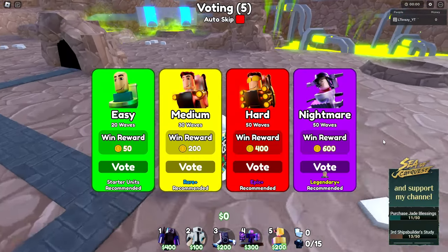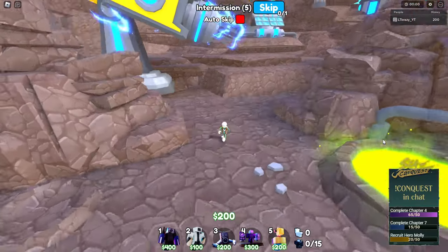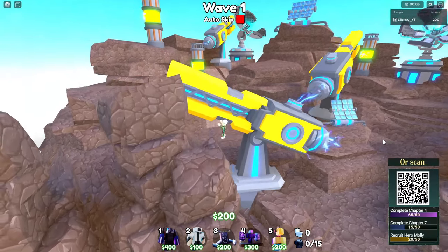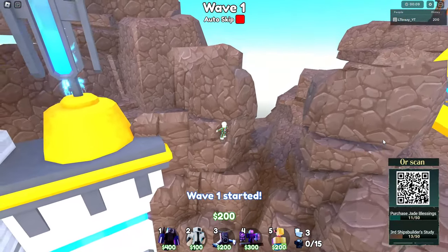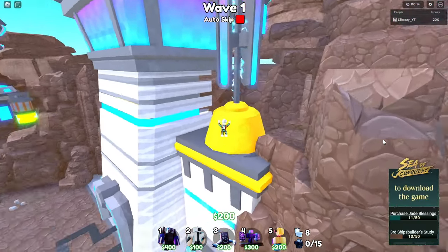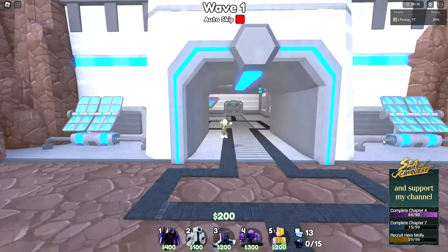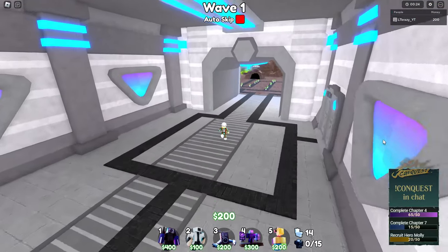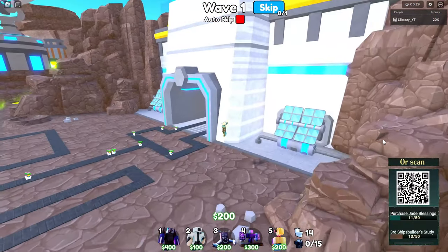We've loaded into the map and it looks like the same exact layout, which is awesome. But wait — there's actually a wall, you can't explore freely on this map. I wanted to run around out there. They should remove the wall — that takes away part of the fun. But the map is looking a lot better though.